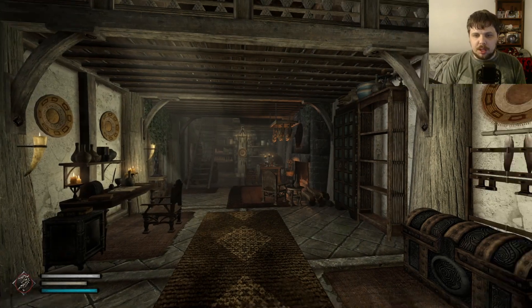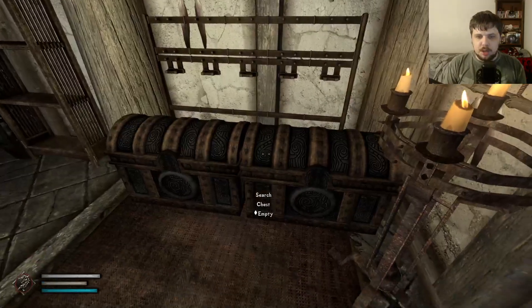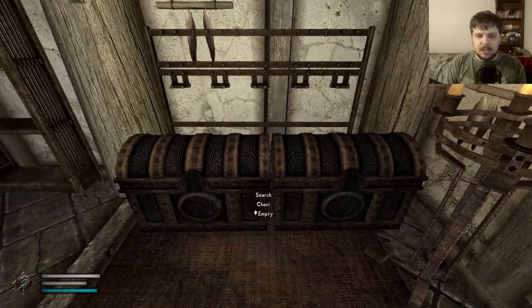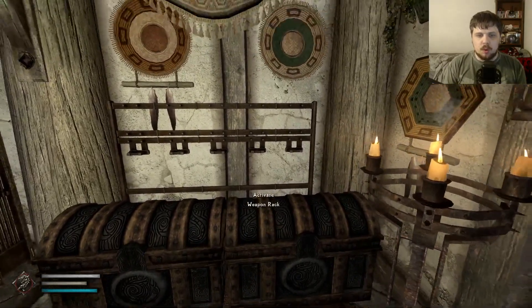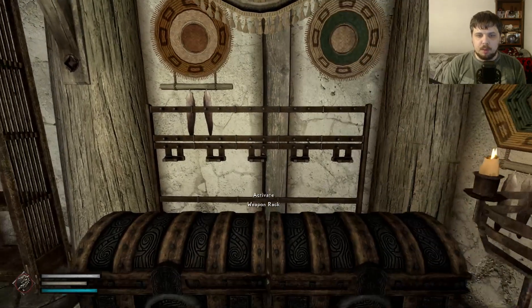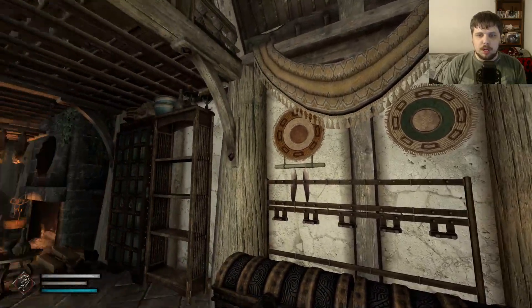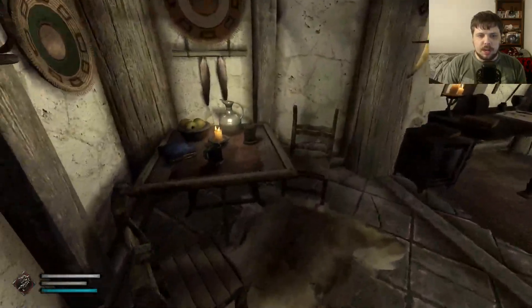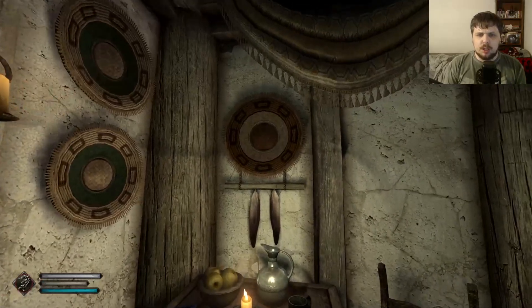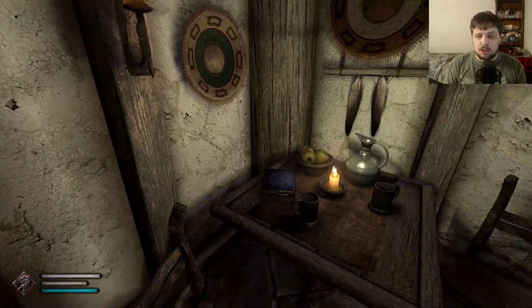And this is what the inside looks like — it's completely revamped and redecorated. You have a couple of chests right here for your miscellaneous or boss-level loot, or whatever you want to put in here. You have your weapon racks. You have a couple of dream catchers, or whatever these things are called — I think they're similar things.